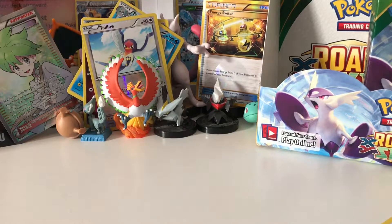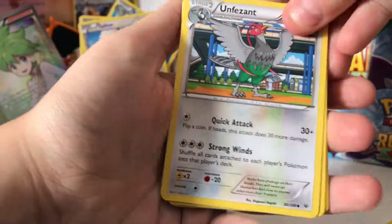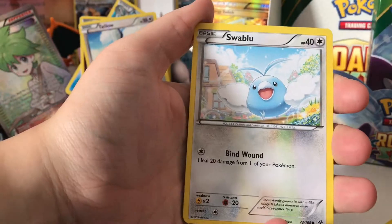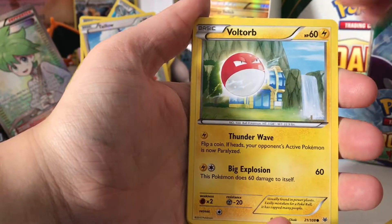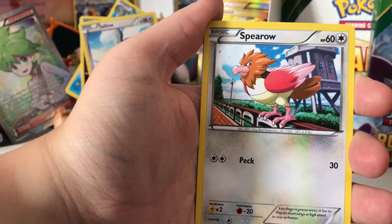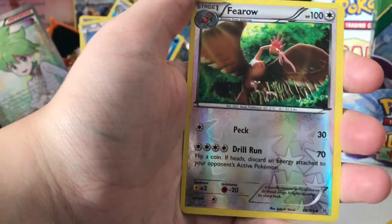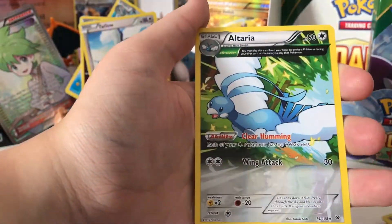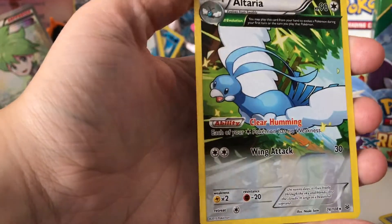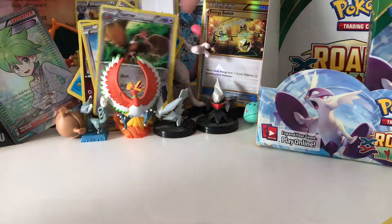My last pack — one, two, three from the back. Unfezant, Fletchinder, Altaria, Swablu, Voltorb, Togekiss, Shuppet, Spearow, Spearow. Reverse Holo. Regular Rare. And Regular Rare Altaria — it's like you could see into the future.